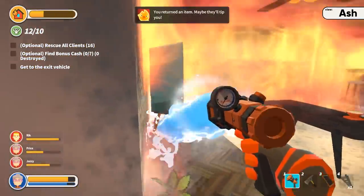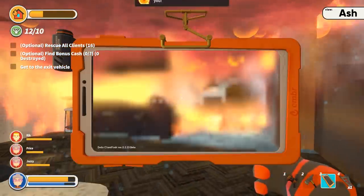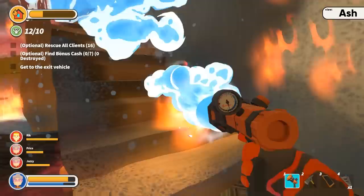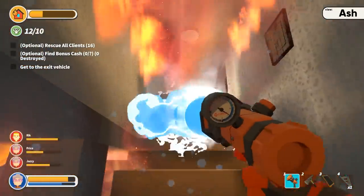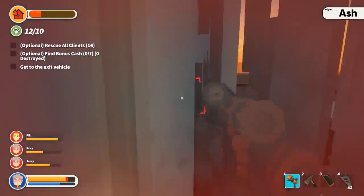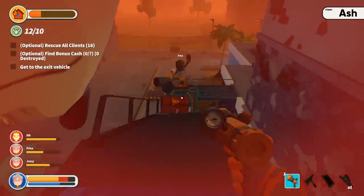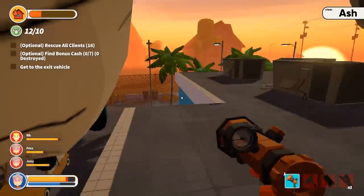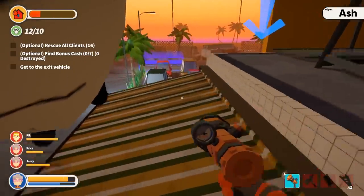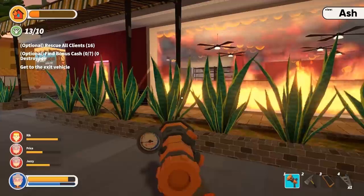Jazzy's getting all the items that are worth something. I don't even see the point in putting out the fire — it just spreads again so fast. Well, you want to get through it without getting hurt. Oh, I found a bunch of money guys — like a huge stack of it! That's the bonus money, take it to the exit. The second I try to leave the bathroom it just rubber bands back to the bathroom. Will somebody come back here and help?